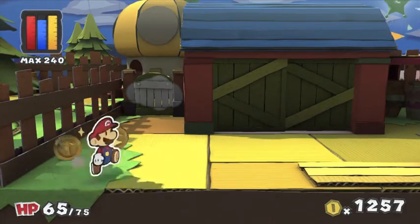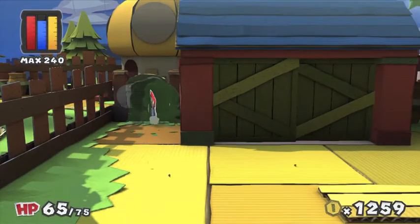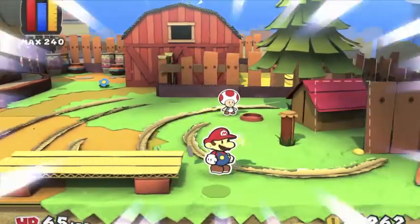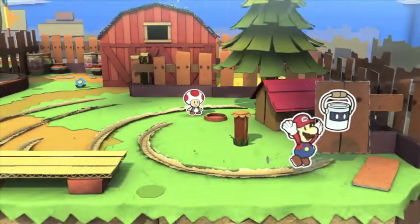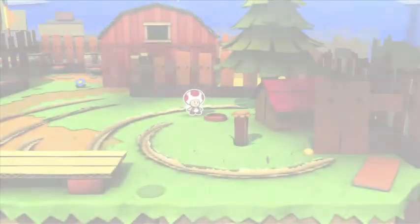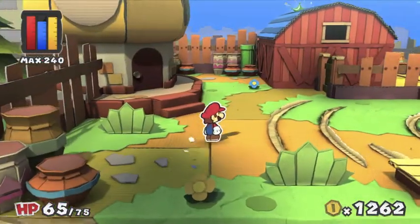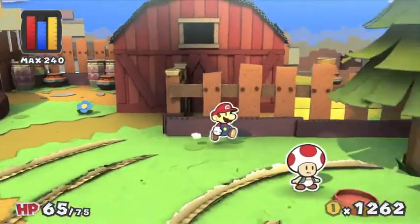We need something else to do. First off, we have to paint this gate and open her up. Always look for a place that you can cut out — when you're not sure what to do, look for that. I remember what we need here — it requires a thing card. We actually need the bone thing card, which we don't have yet. Because a princess is technically a dog — it's a chain chomp, but it's like a dog. And what do dogs like? Bones. So we need to find that.